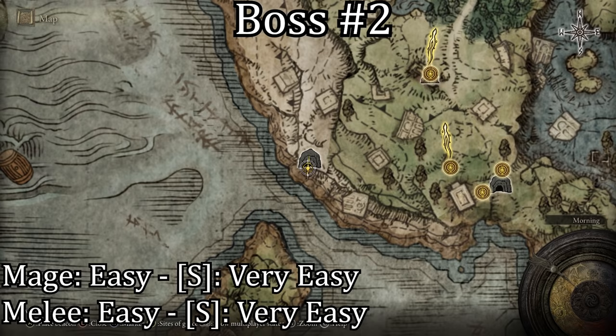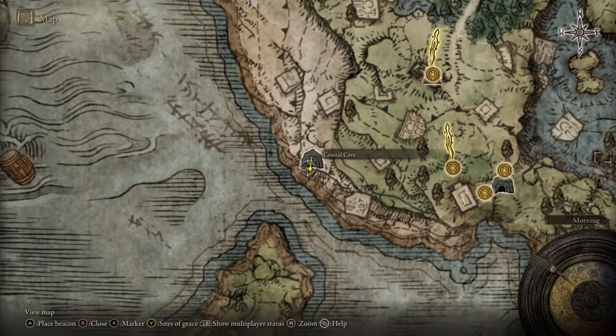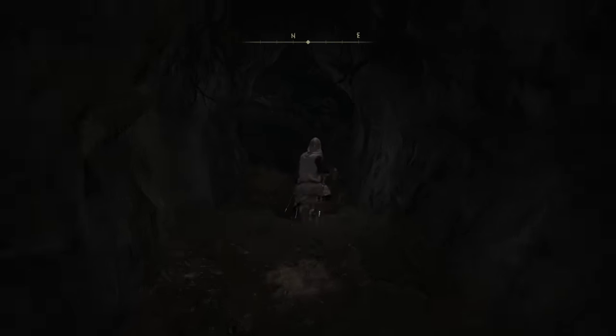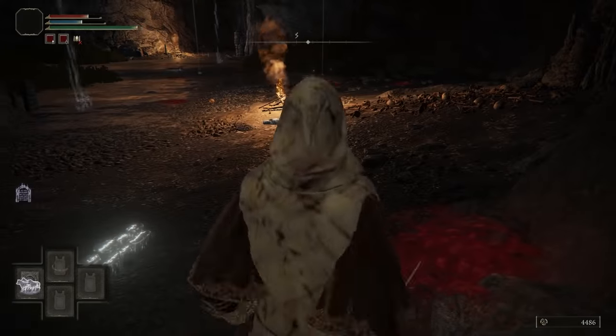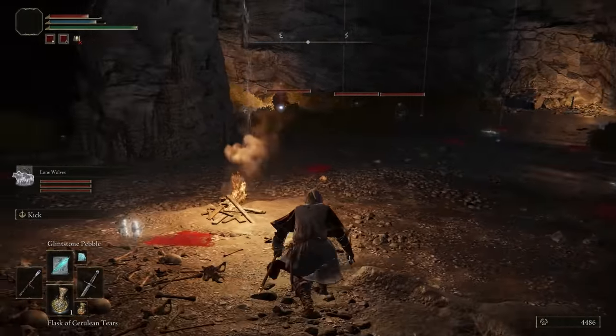The next boss you should go to is located in the Coastal Cave just west of the First Steps Grace. This cave is very simple so you should have no trouble finding the boss. Once you enter the boss room, it will be filled with small weak enemies and two bosses. Do not go too far into the room or else you will trigger both bosses and they will come attack you. Instead, lure out the small enemies and one boss by throwing knives or magic at them.